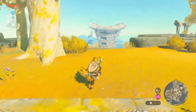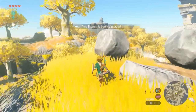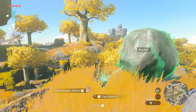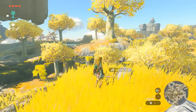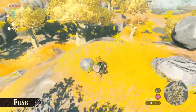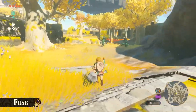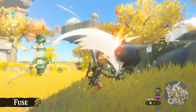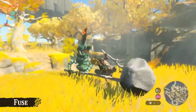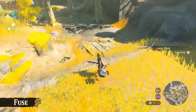Moving on. Fighting with just a branch won't get us very far, and this branch is almost broken. So here's another one of Link's new abilities. If we use this branch and the rock over here — look, we can stick them together! We created a makeshift hammer. This is called Fuse — you can stick objects together to create new weapons with various effects. The weapon's attack has definitely improved, and this fused weapon has much better durability too.